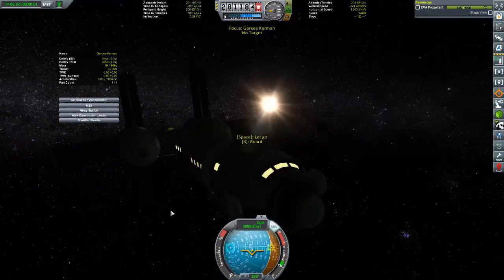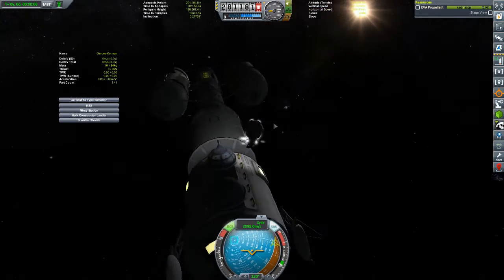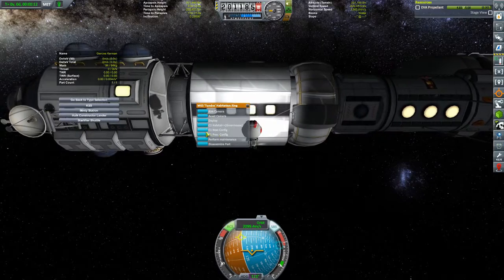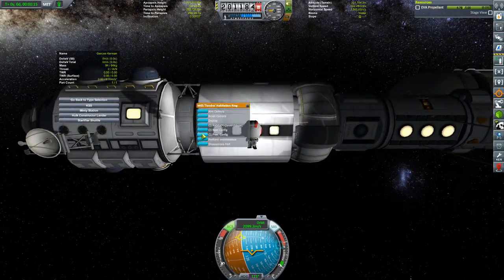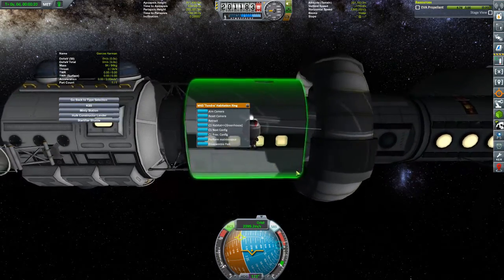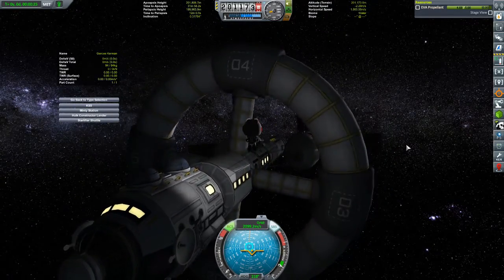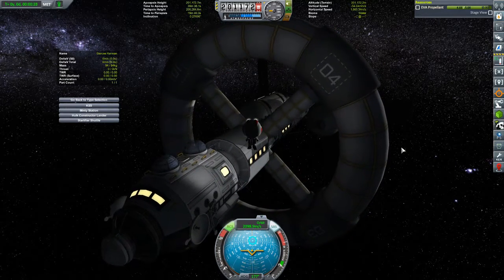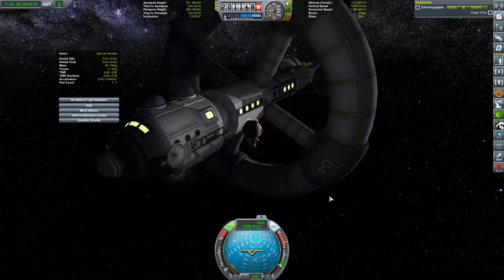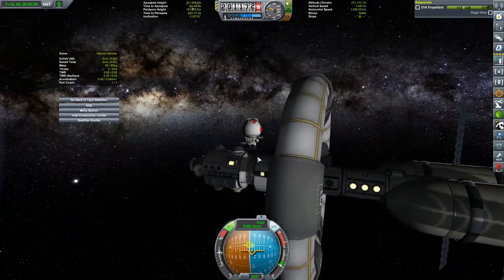Gersey Kerman, jump out. Remember that you have to get back in on the top. Let's open this — just be a habitat, it's fine. Deploy. Beautiful — now we have a massive habitation ring. It spins! Oh my God, it spins! It didn't spin in the editor. I'm just delighted by that — I didn't think this thing was going to spin. That looks so freaking cool. I'm so happy about this.